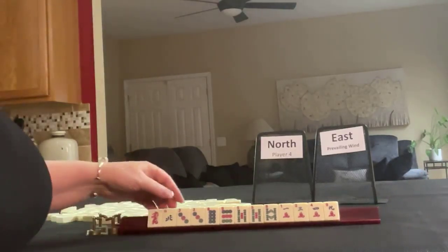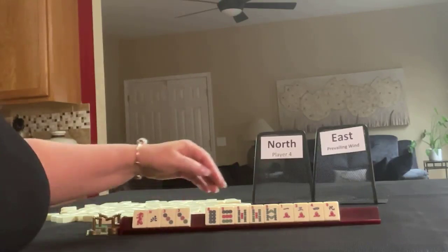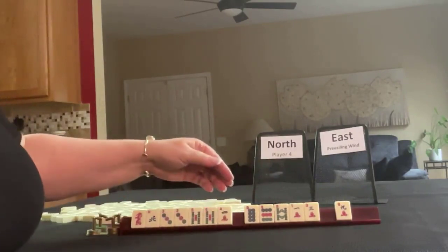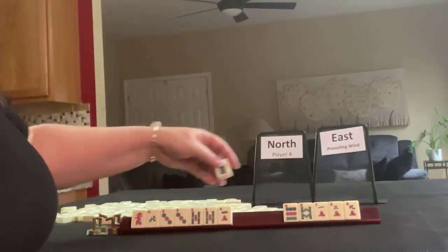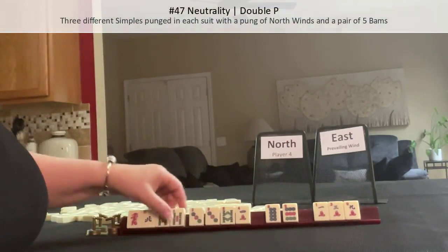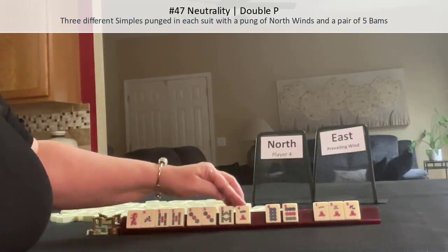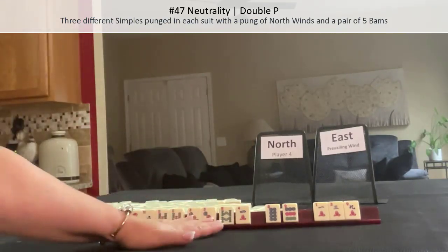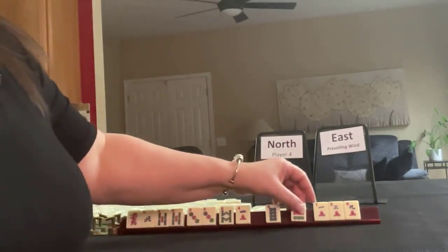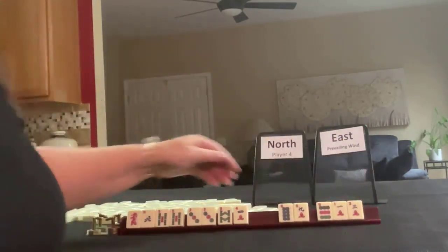If these were my tiles, I'd probably play a number hand. We have the pair of threes and the fives, so we might use the four and let those go. I would keep the eight because we might be able to play neutrality — pung a north, pair of fives, and then pungs of a different number in each suit. Those would be symbols, which are two through eight. So I would probably pass those three first and focus on a number hand.